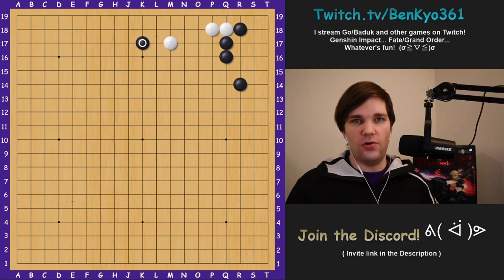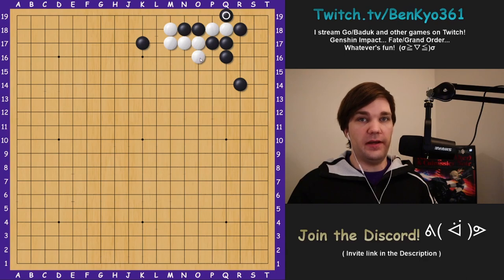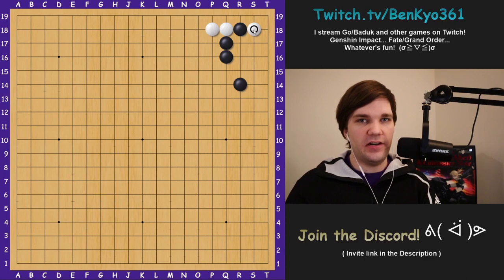Black can attack from this side and white can simply jump into the center. If you want to protect the local eye space a little better, you can play a move like this, though this shape does have its weaknesses like black playing here. If black pushes, what you don't want to do is simply block and let black take those two stones, because after forcing like this you end up with an unnecessary stone in the form of an empty triangle. A better way would be to extend here and allow black to play the sequence, making it a complex fight.